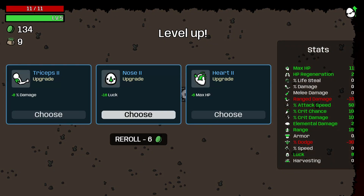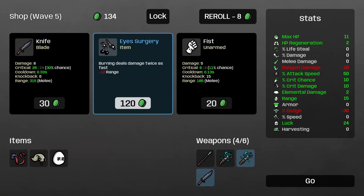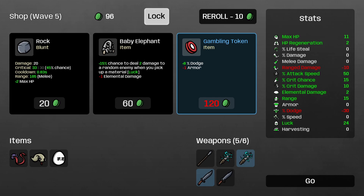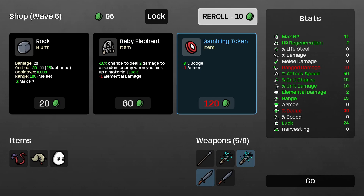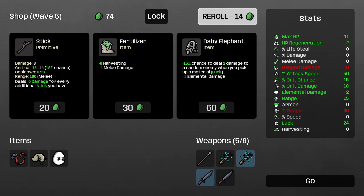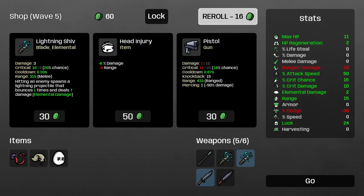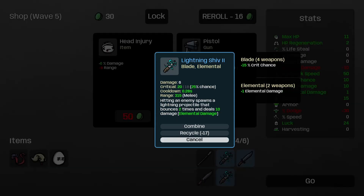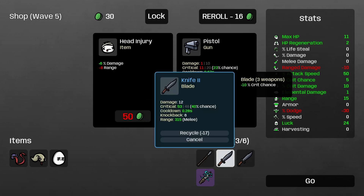Plus sixteen luck — looking at my luck, we'll take sixteen, that's fine. Minus twelve range — why would I want that? Burning deals damage twice as fast, but I don't do anything that does burning, so we'll take another knife. Let's re-roll because I've got plenty of money. Fifteen percent chance to do a two damage ring to a random enemy when you pick up material — I'll re-roll again. Lightning shiv — right, we'll take that. Combine. I've now got two level twos — I could combine again. Right, critical of 40, 25% chance. Hitting an enemy spawns a lightning projectile — that's very nice.